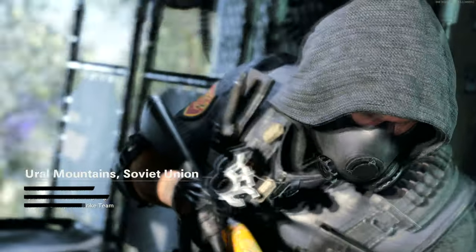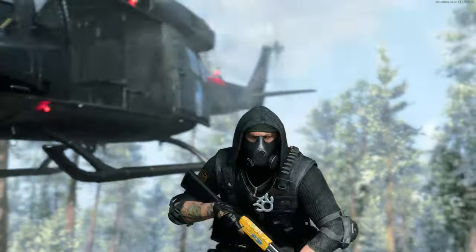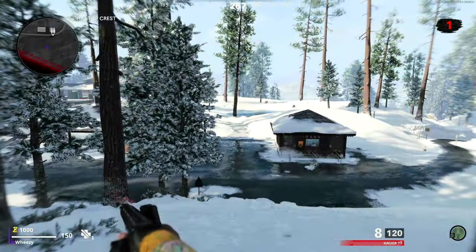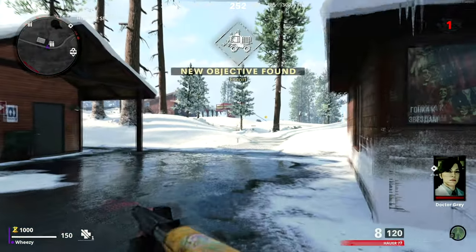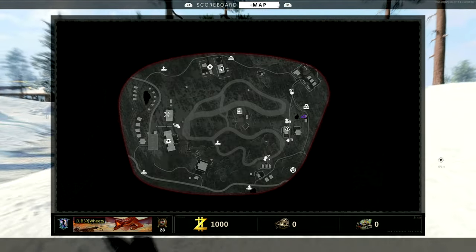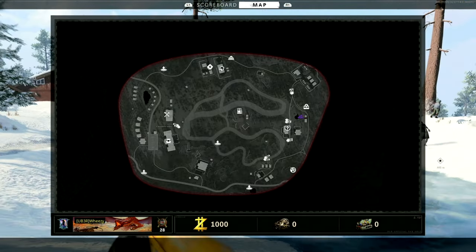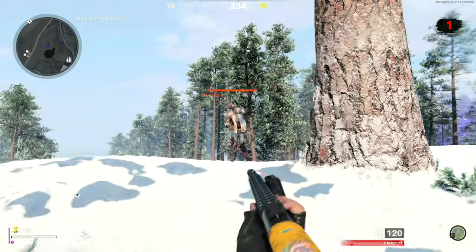So the too-long-did-not-watch for this video is we're going to be focusing on trials in Outbreak, and we're going to break down exactly what you need to do, what I've found so far the most efficient ways to get a Wonder Weapon using trials, and why I think it's the easiest way to get them. But briefly, let's go ahead and talk about what other ways there are to get Wonder Weapons in Outbreak.